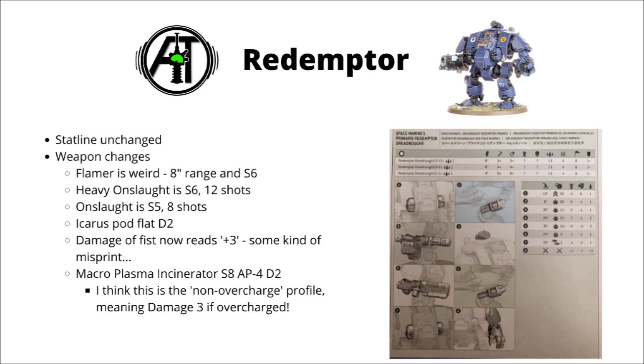His Standard Onslaught Gatling Cannon is now 8 shots rather than 6, just as we saw on the Invader ATV. So if you take the variant with all the shots, you're going to be putting out 20 shots at decent strength and AP, never mind anything else such as Storm Bolters or the Icarus Pod. The Icarus Pod has gone to flat 2 damage rather than D3 — a small change. There's something strange going on with his Fist, which has now been listed as damage plus 3, changed from damage 6. I'm not sure whether this is flat damage 3 or something like D3 plus 3 — definitely a misprint of some sort, and we'll get the real answer when the codex comes out.